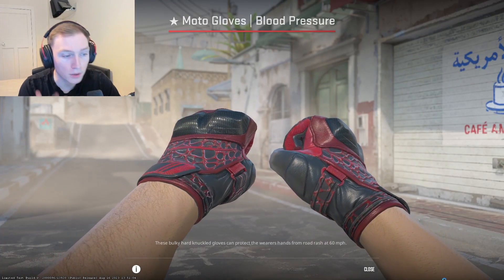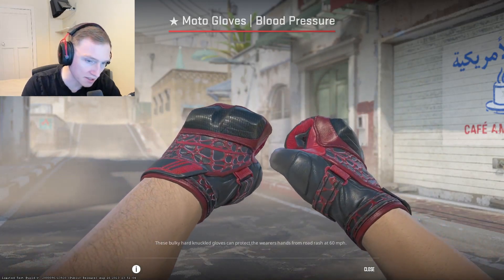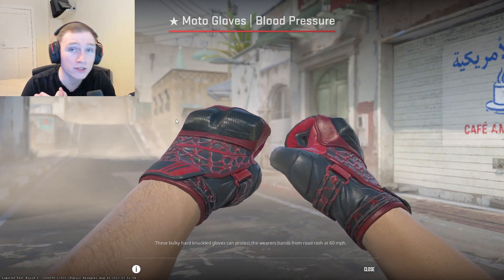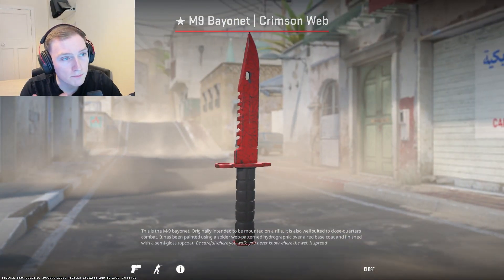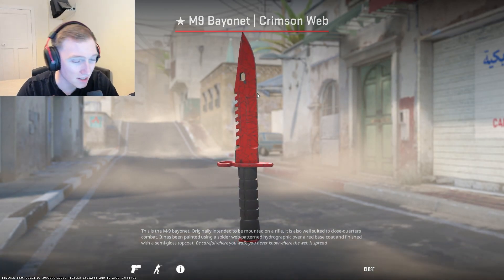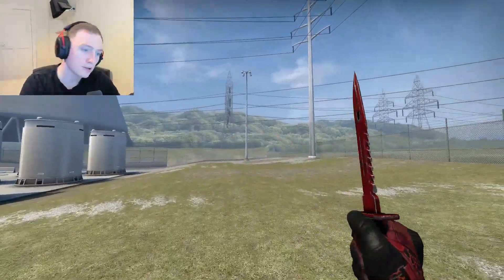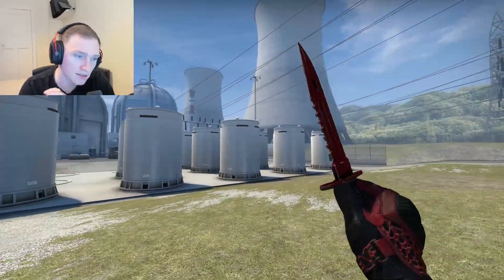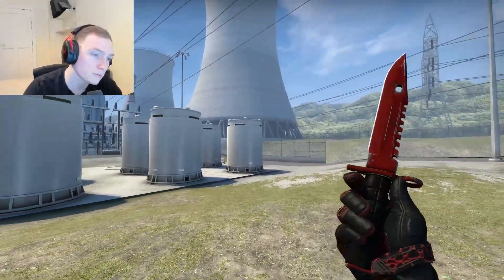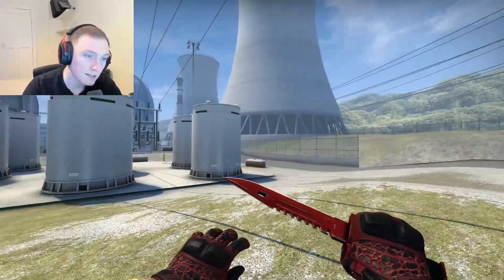For the next combo we have the Moto Gloves Blood Pressure, which is a bit of a weird one because not everyone likes Moto Gloves. But look at how these look in CS2 — just the red on them, the black and red together, in my opinion looks really really nice. With that I've gone with the M9 Bayonet Crimson Web in field tested. You could get a minwear one but I'm trying to keep these a tiny bit more budget. As long as you get a low float one it still looks pretty decent. The red on the Moto Gloves also kind of complements the crimson web with the little circle patterns, even though they're not webs.